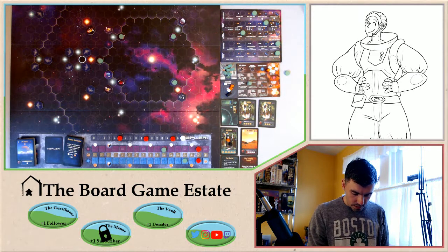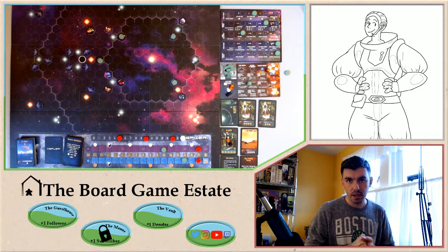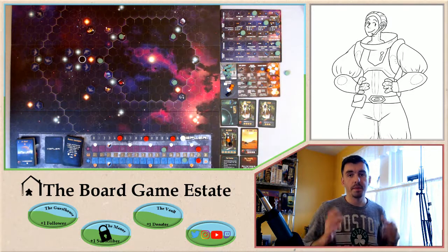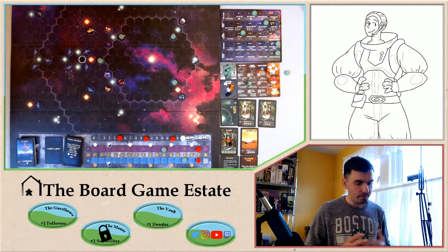Victory points for the position of our markers on the leadership tracks: five right here and four right here — that's another nine. We had 16, now we have 25. Victory points for each terraformed planet — we terraformed one planet for five more points, that is 30. Then victory points for our completed secret objective — we completed that, getting three more. Our final score is 33, and we have won the first level of the second campaign!